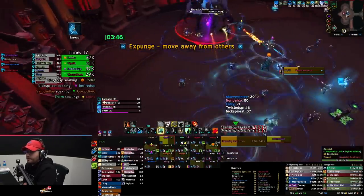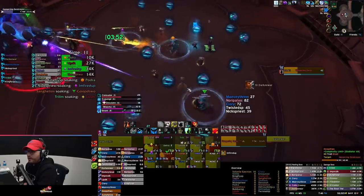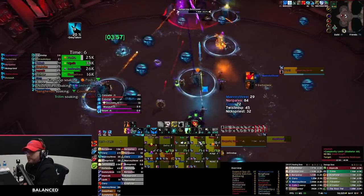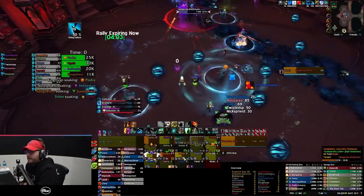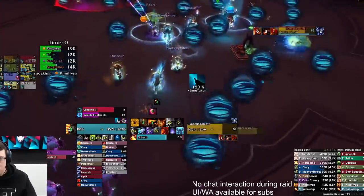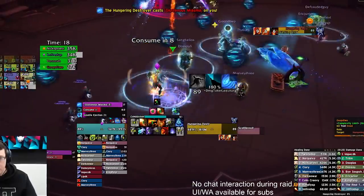When Expunge comes out, make sure you spread out for the circles. Do not stand in somebody else's circle or you'll probably die. If you come out of Expunge with higher than 75% health, pop your orb as well. For the orbs that don't get popped, they will accumulate over time, so you can actually have players pop them with immunities. Put an immunity up, run around, and soak a few orbs. Paladin's Bubble, Hunter's Turtle, Death Knight's AMS — all of these things are great for clearing out these orbs.